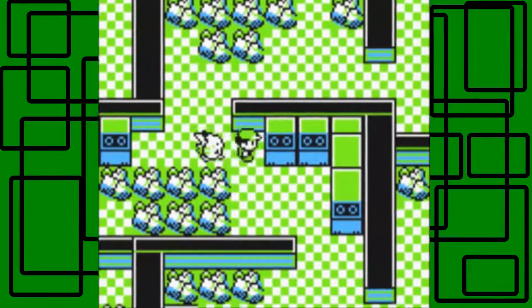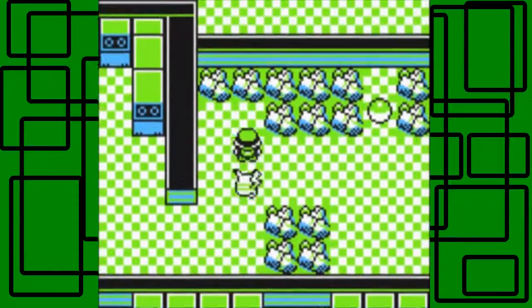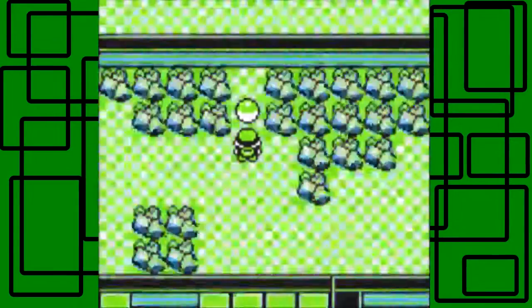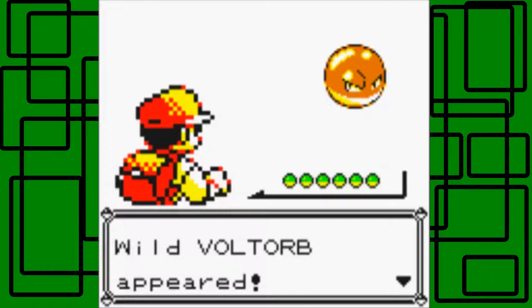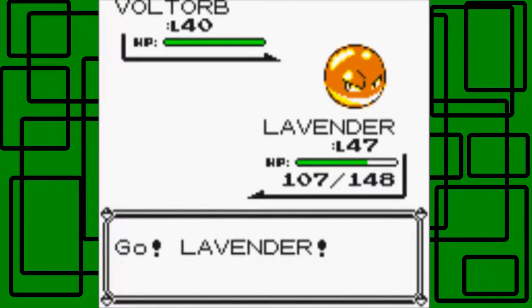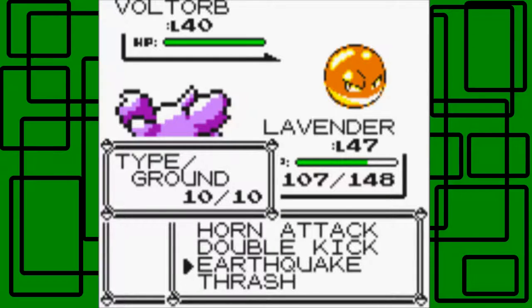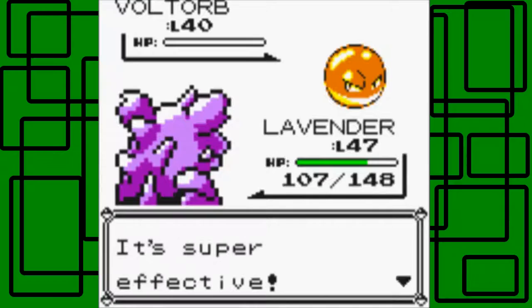Okay, so this will be an item though - nope, of course not. It's probably a Voltorb, I would guess. Yeah, it's a Voltorb Level 40. Let's actually use the correct move and use Earthquake this time. It's got to be super effective, so that's good. It hits - let's see how much it does. And it kills! Awesome, nice.